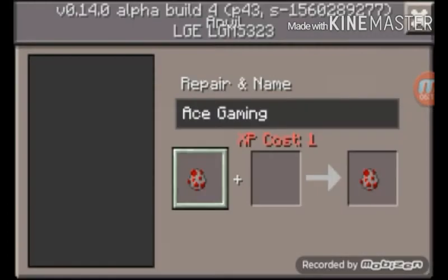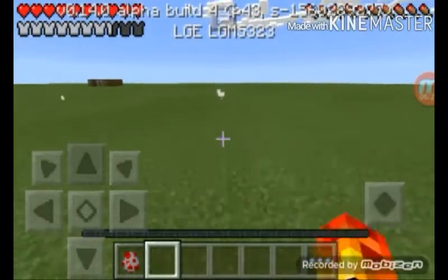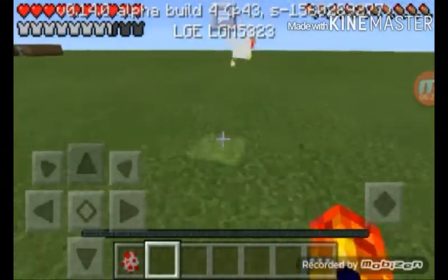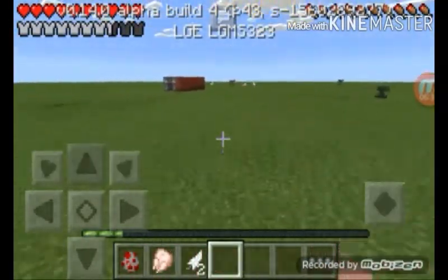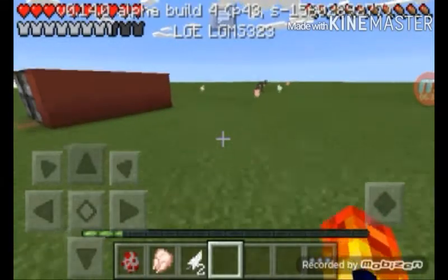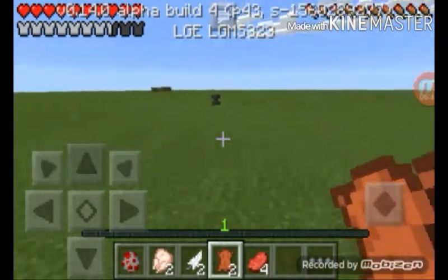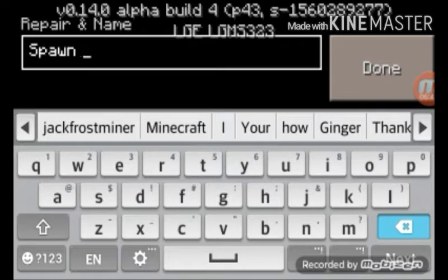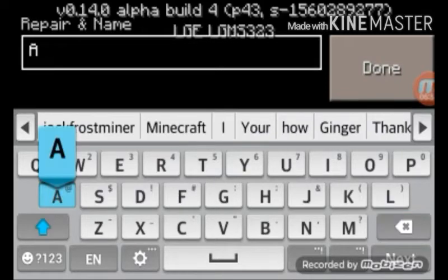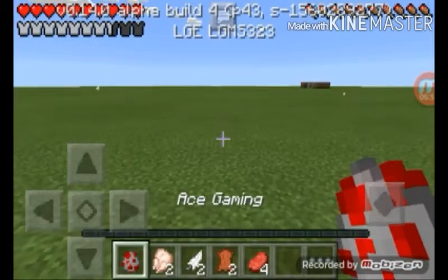I'm gonna name it 'Ace Gaming.' Let me go kill a chicken real quick. Thank you chicken — I need to get a level first, I'll be right back. I am now level one and now we may go to our anvil and now name it 'Ace Gaming.'